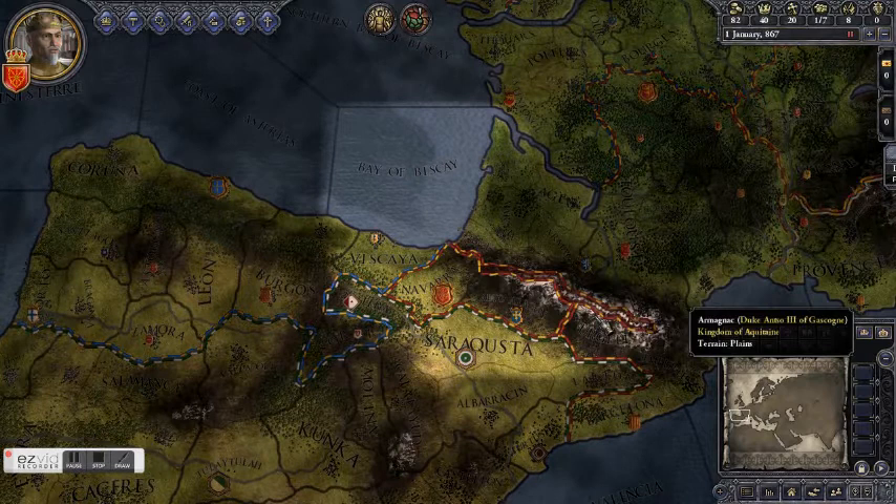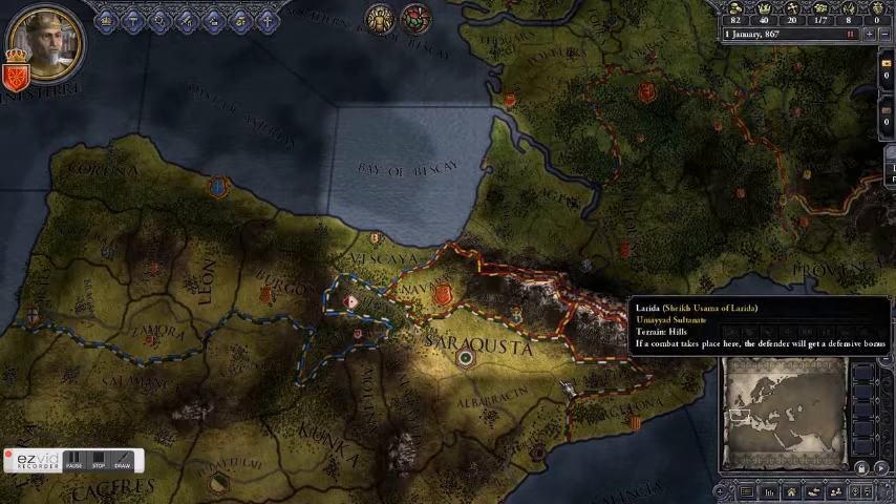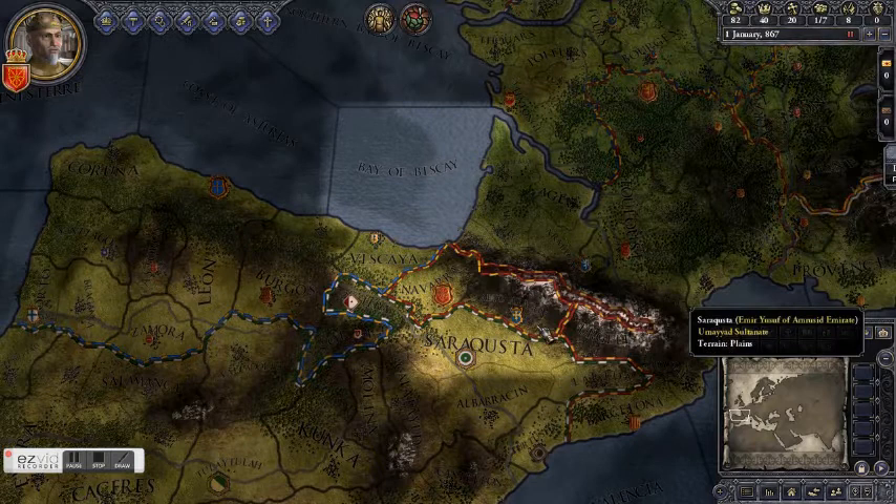So what do you do in Crusader Kings 2? The notional object of the game is to ensure that your family, your dynasty, survives until the end date of 1453. There are a lot of things that can kill you — people who want your land and whatnot — so that's kind of a tough goal, especially if you're starting off as small as we are.